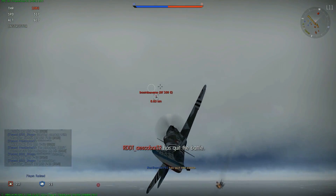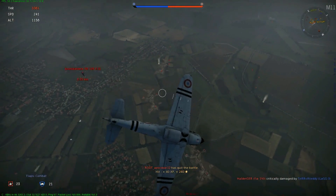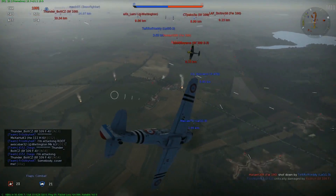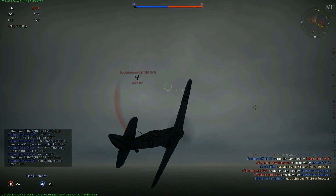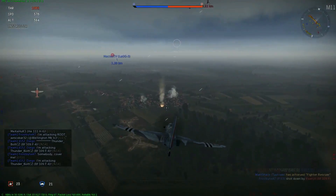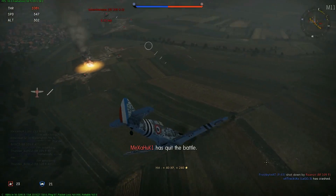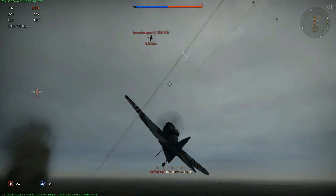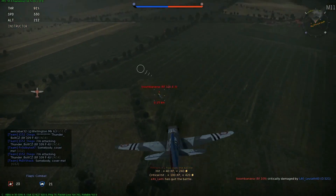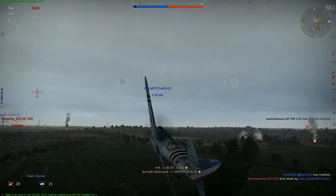Je tire au jugé par petite salve de trois coups pour tâter le terrain — je n'ai pas de réticule. On peut aussi tirer séparément : mitrailleuse d'un côté, et canon de l'autre, pour tâter le terrain à la mitrailleuse et ensuite faire des coups sûrs au canon quand l'occasion parfaite se présente. J'engage le combat tournoyant, je suis derrière lui. Jamais il n'arrive à se désengager. Je lui fais un coup critique dans les ailes, je l'abîme dangereusement, et il est quasiment à ma merci. Je lui fais des dégâts dans la queue de son appareil.